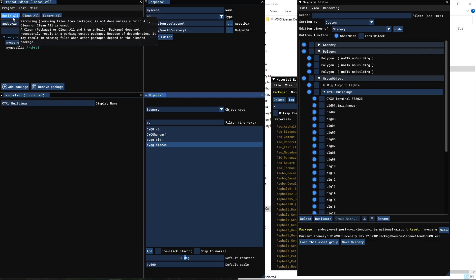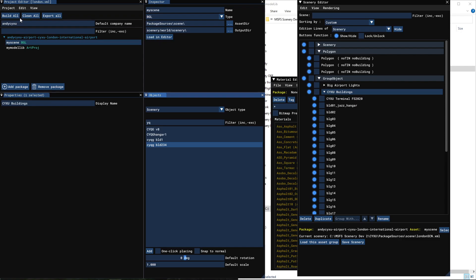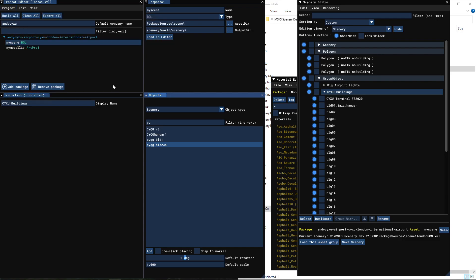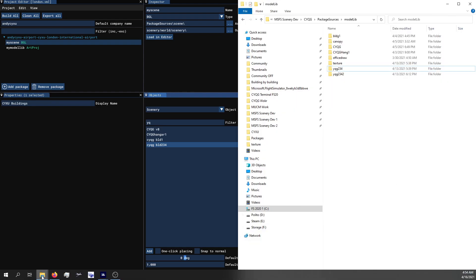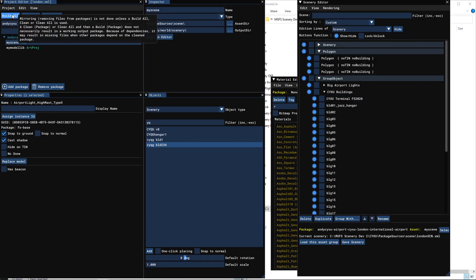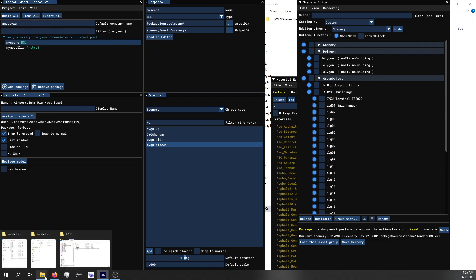Using the Build All function in the editor screws it up. So what I do — I learned this from another video — I'm going to build packages a different way. I'm not going to use that Build All because it will screw it up. If I do that and reload my project, all of those are going to show unknown. So when do we use Build All? We use it when we want to add a custom object. So let's add the custom object.